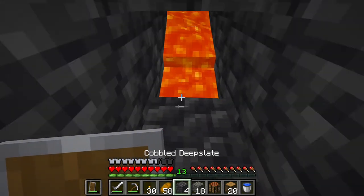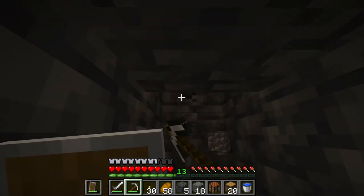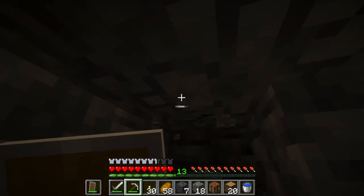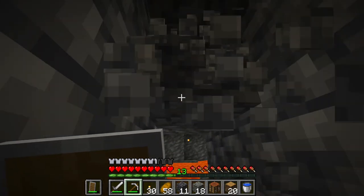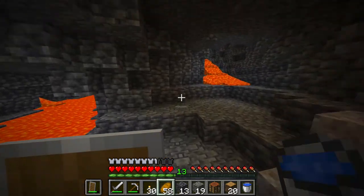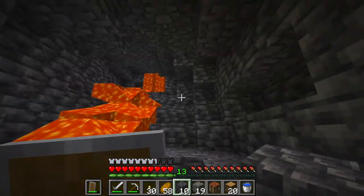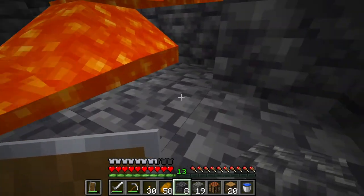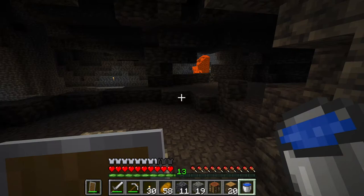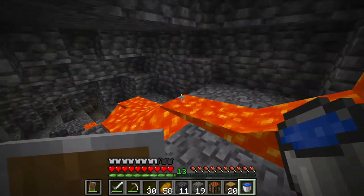I'm going above the lava to check if I can go around. This area is already explored. I can go to the other side and keep mining in a parallel line, avoiding the lava. There's going to be more lava so I'll keep it like this for now and let you know when I find those diamonds.